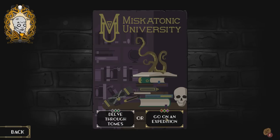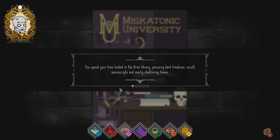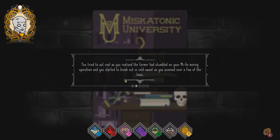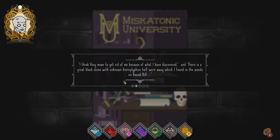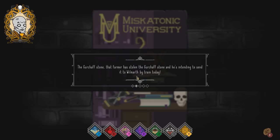Miskatonic University — we can delve through the tomes or go on an expedition. Let's delve through the tomes. You spend time locked in the library perusing dark treatises and insanity-shattering tomes. You gain two knowledge but lose a sanity. A nobody assistant professor named Wilmarth from English Literature came to ask your advice about letters from a Vermont farmer named Akeley, claiming alien creatures lived near his farm. You realized the farmer had stumbled upon your mining operation.